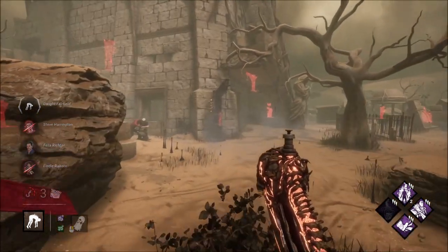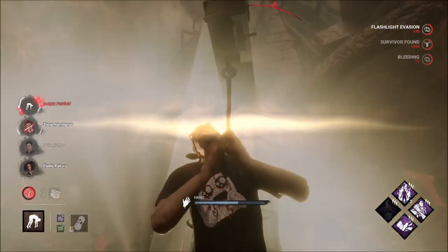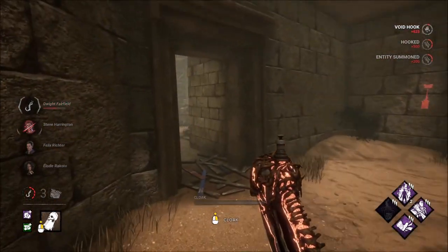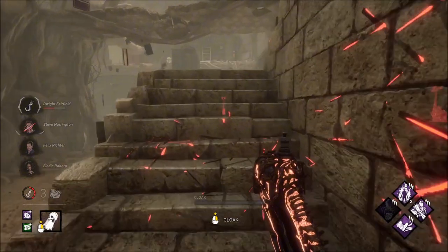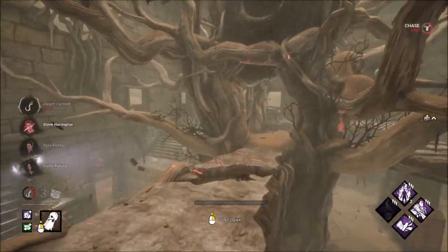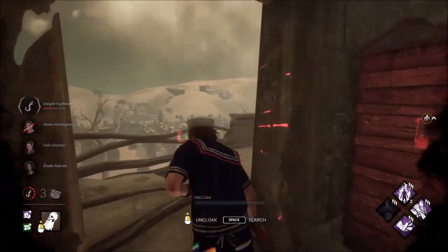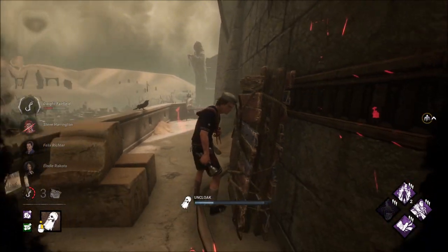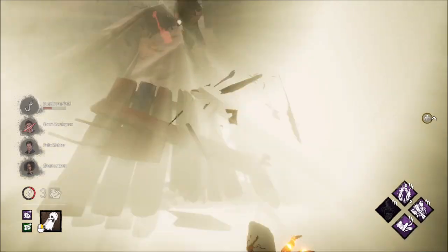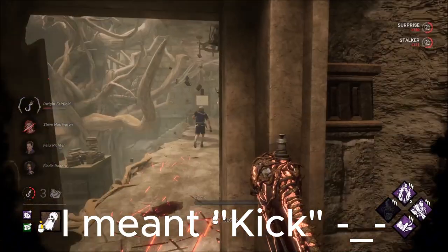They did finish that generator, but that's okay. This is Dwight's second hook. They're actually healing right here. Steve vaulted. We'll go ahead and chase Steve here. I don't think we can get to him right here. Fake this, maybe we can kick it. Yep. Wow, that is insanely fast vault right there.